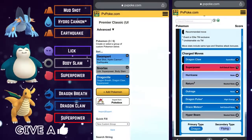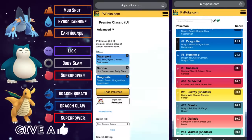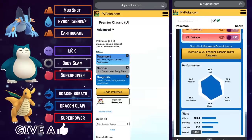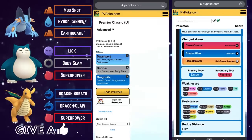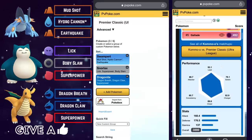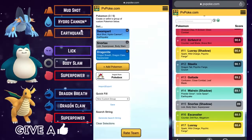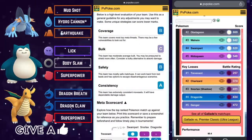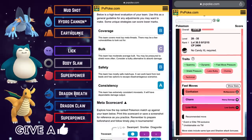Team number four leads with Swampert, Snorlax on the safe swap, and Dragonite in the back to close the game strong. Very solid and very accessible — two of these Pokemon have had Community Days and many of us already have a Snorlax. The scorecard gives a B for coverage, C for bulk, B for safety, and an A for consistency.